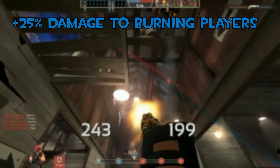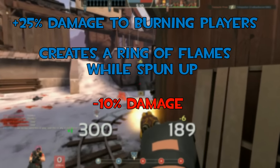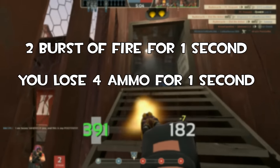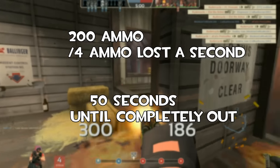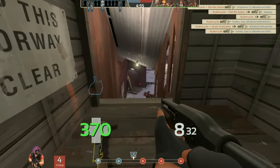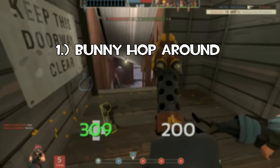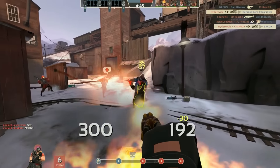To recap: plus 25% damage to burning players, minus 10% damage overall, and it generates a fire ring every half second. The final downside is the four ammo consumed per second while revved — basically every two fire bursts from your Huo-Long you lose four ammo. You will run out of ammo in 50 seconds if you stay constantly revved without even firing. To avoid this you can bhop, as it only starts consuming ammo after the entire rev-down animation plays.